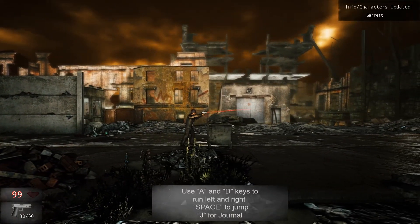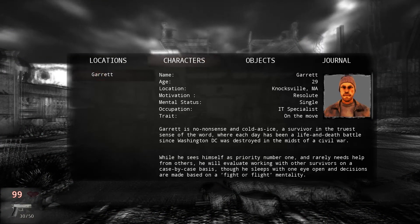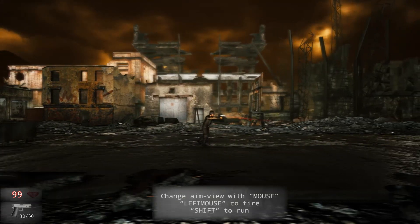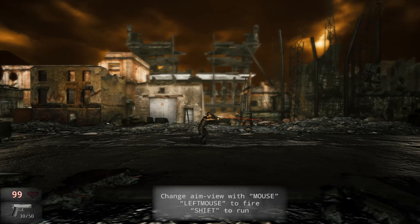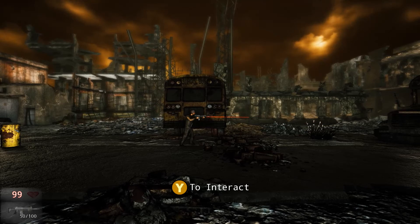Alright, so — Garrett. Use A and D keys to run left and right, space to jump, J for journal. Characters — am I Garrett? No-nonsense, cold as ice, survivor in the truest sense of the word. Each life-or-death battle since Washington started in the midst of a civil war. Change aim view with mouse, left mouse to fire, shift to run. Let's do this. Y to interact — do you mean F to interact? I got a lot of guns.